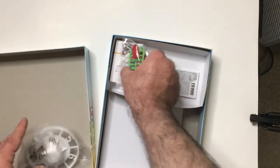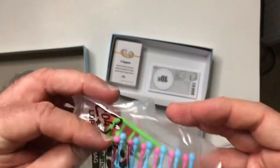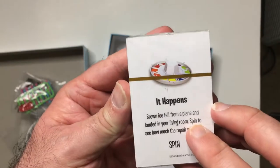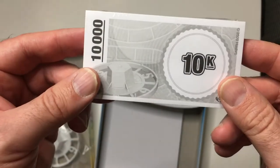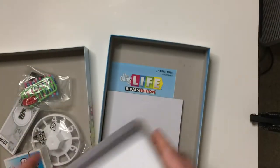There's your spinner, and those are your tokens — looks like it's red versus blue. There's your career cards and your What Happens cards. That's your money, which isn't very much — it's one stack, all $10Ks it looks like. It's got a nice little tray to hold all that stuff, which is good.